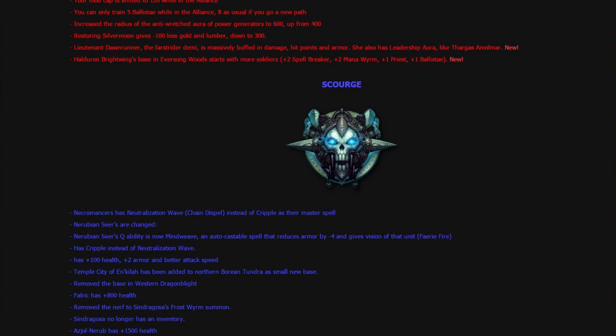Falric has gained a buff with 800 health, and the nerf to Sindragosa's Frost Worm Summon has been removed. Sindragosa no longer has an inventory, and a Anub'arak has 1,500 health.